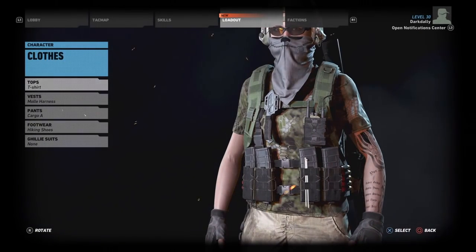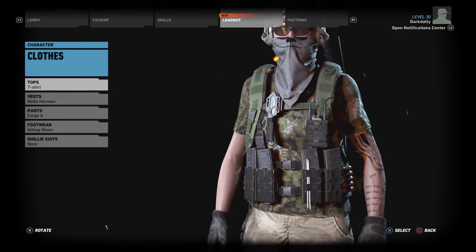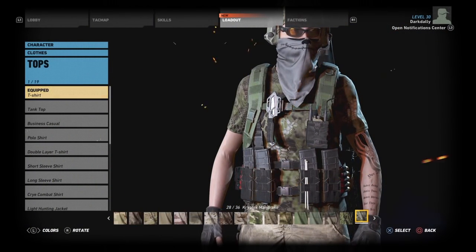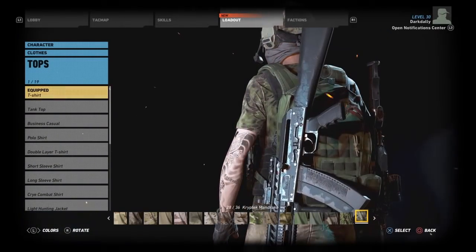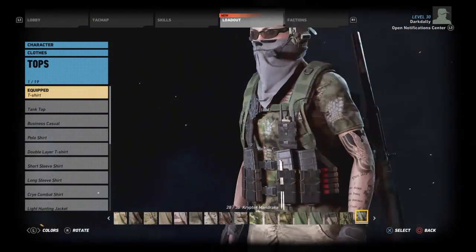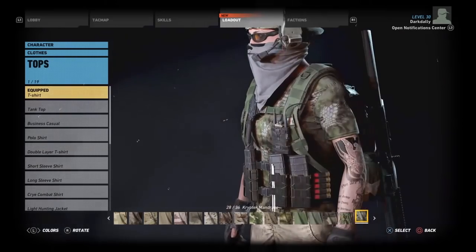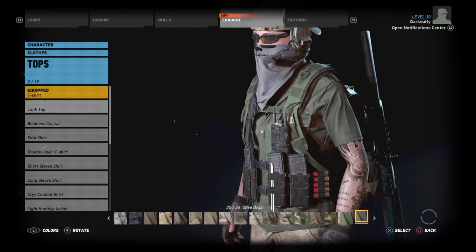For the top, I went with the t-shirt. There was a lot of debate over the clothes — we went back and forth. If you've watched Build Week, there's an entire playlist on the front page of my YouTube channel under Ghost Recon Wildlands content. We ended up with the t-shirt and I went with Cryptic Mandrake camo. I wanted this character to have a sportsman feel — everything this character is equipped with, you could 100% buy here in the US. This feels like something you'd get at a sporting goods store. It has a less military feel to it, which is why I used the Cryptic Mandrake camo.